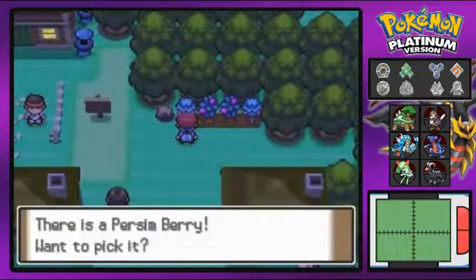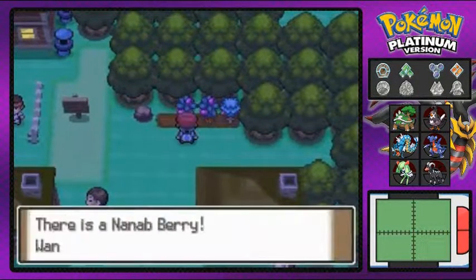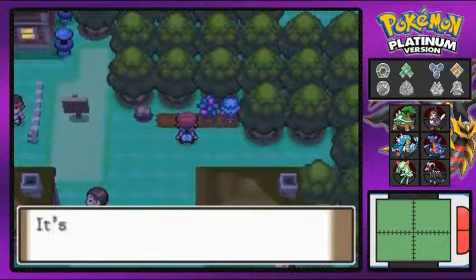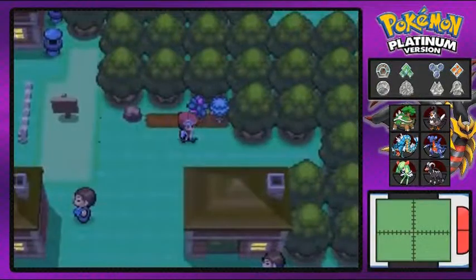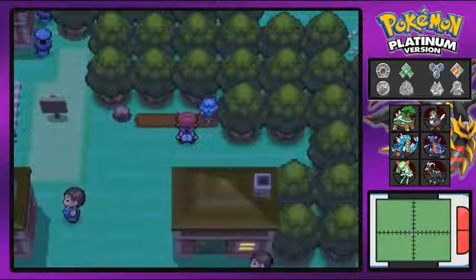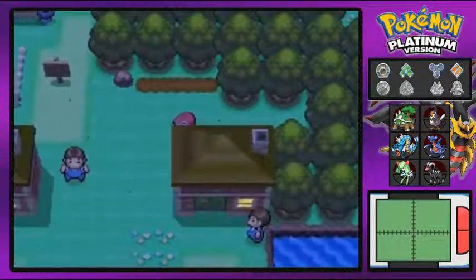I'm going to explore a little bit more of Pastoria City. You'll find berries and interesting stuff around here. If you have a Heart Scale there's a Pokemon Move Maniac here, and you can get Heart Scales by using Rock Smash on rocks. We grab a Nanab Berry and a Persim Berry.